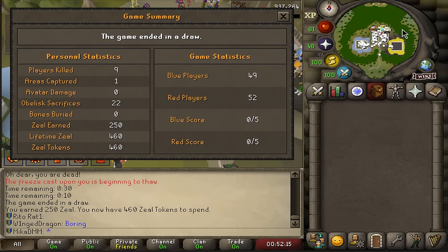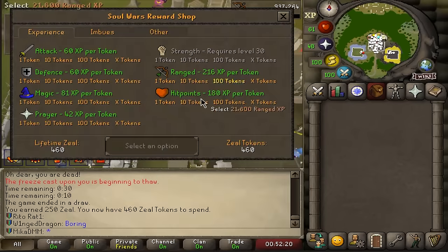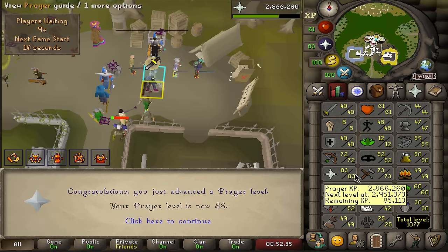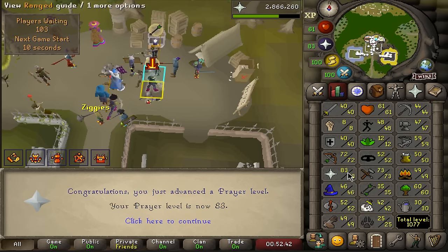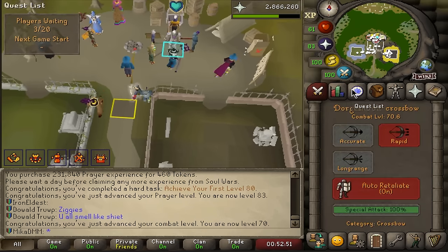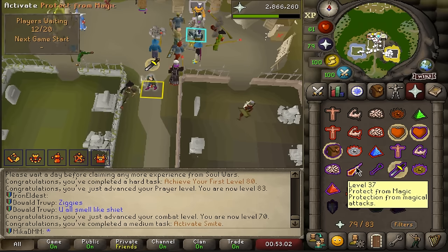Okay, so I've been doing a bit of Soul Wars. I don't know how many points I can actually use, but the XP you can get is a bit ridiculous. So if I just use all of my tokens on prayer right now — let's see how much we get. 2.7 million prayer XP. Wait — I just got 2.7 million XP in prayer. What?! This is a bit broken, no? We now have Smite, which is going to be useful for when we unlock the next prayer book.